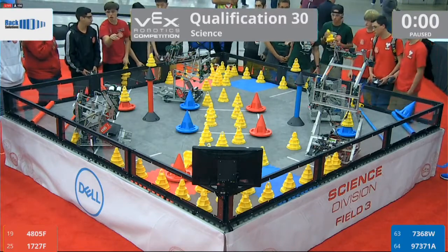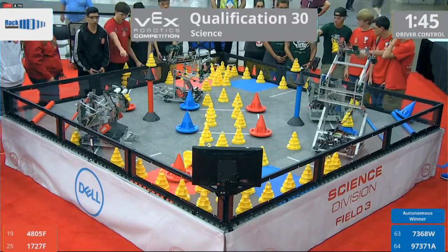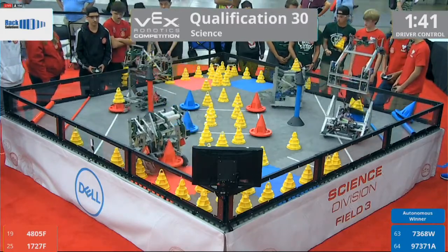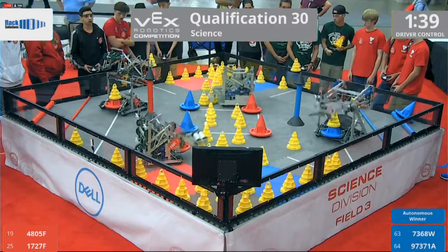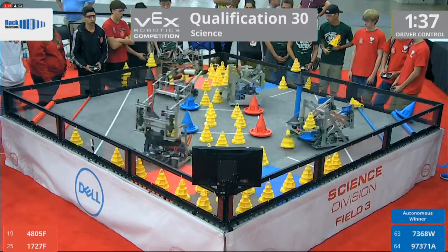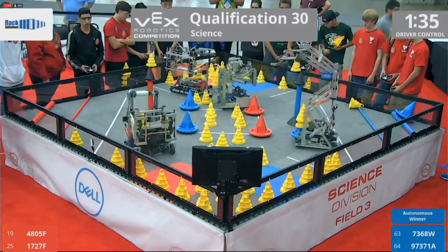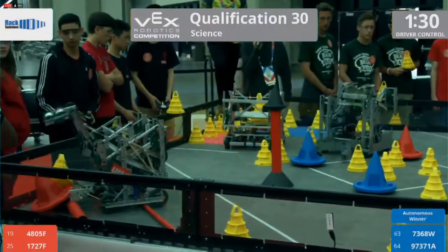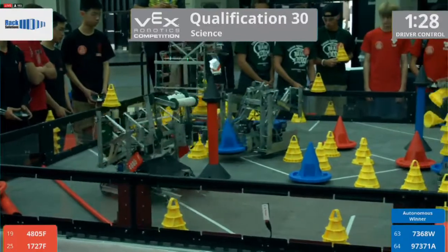Blue Alliance takes the autonomous victory. At the start of this teleoperated period, Blue has a little bit of an advantage. They're going to try and make something happen. Red Alliance — that 4805-F robot is lightning fast, looking to score in that 20-point zone. Will it be enough?